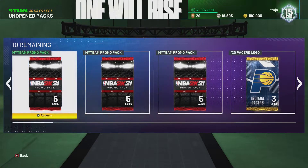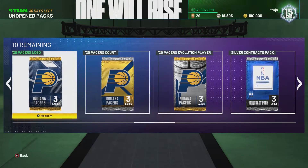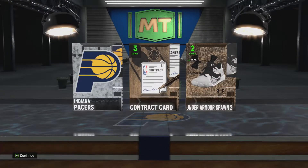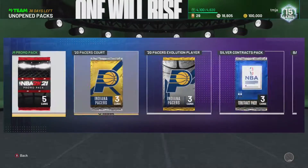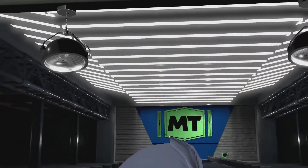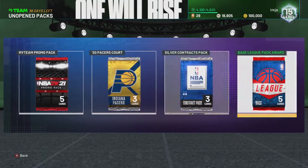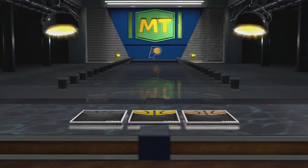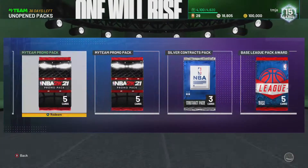These promo packs are from me pre-ordering the Mamba Edition - I get some packs in my inventory every so often. This one is from doing the Indiana Pacers domination game. We'll get some of these cards out of the way, and by the end of this pack opening we might have enough contracts to exchange for a diamond contract. Our evolution player is Aaron Holiday - pretty sweet. We also get this Pacers court to add to our collector level and add some contracts, plus a new arena.